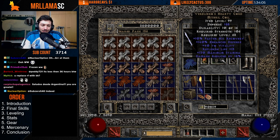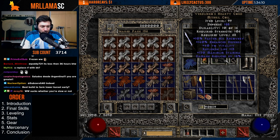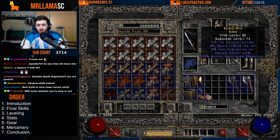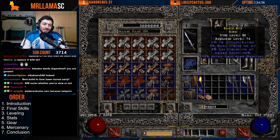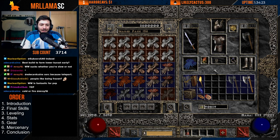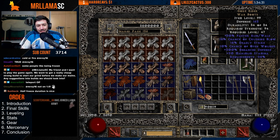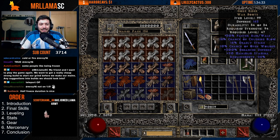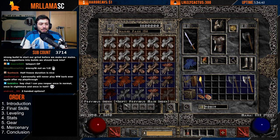I like Verdungos for the nice life from vitality and damage reduction. A dual leech ring is really nice, or you could use another Ravenfrost for more dexterity and attack rating. For boots, Gore Riders are the classic choice — crushing blow, IAS, deadly strike, and open wounds. Pretty much always the best in slot for this setup.